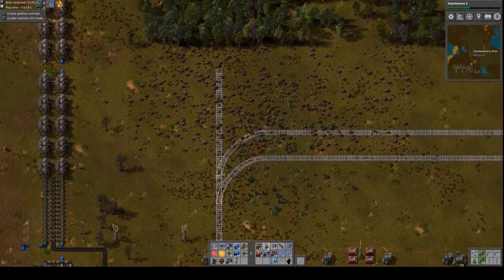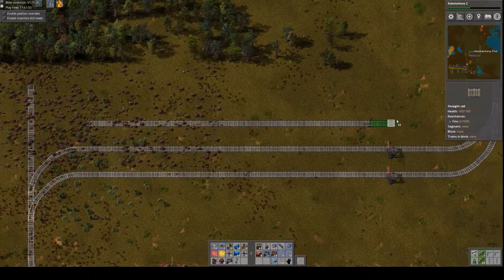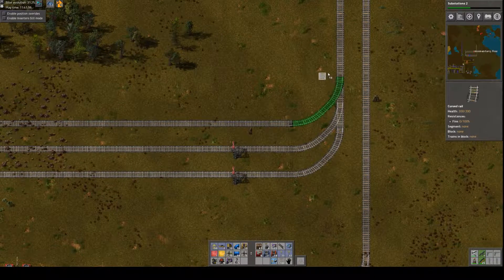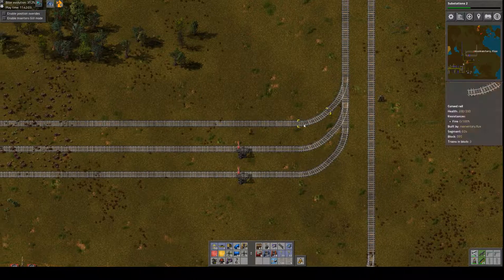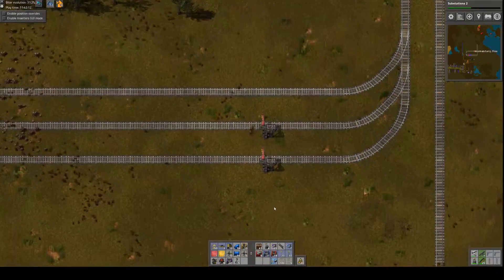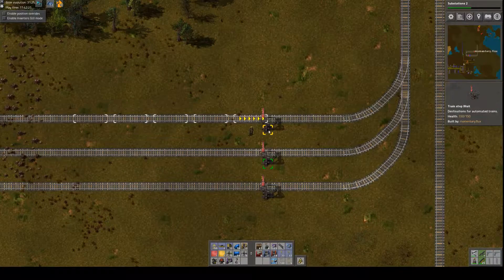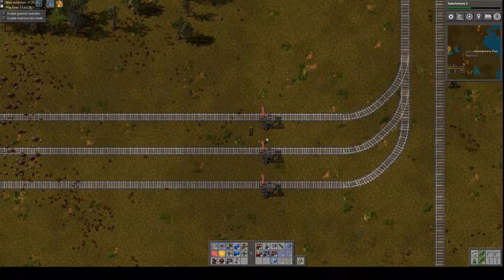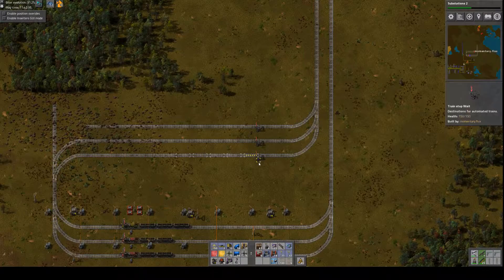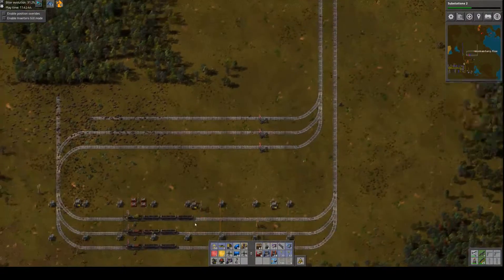Every three spaces I'm going to have a stop. What these stops are for is that I'm going to create a circuit network that checks the contents of the logistic system, and only allows trains to continue on if a resource they're tasked to pick up is actually needed. This is something I don't think I've ever seen anyone do in a video — it's just something I was playing around with. I'm copying this setup here, and I name all of these stops 'wait.' If all stops have the same name, the AI determines if there's a free one and sends the train down to a wait station.